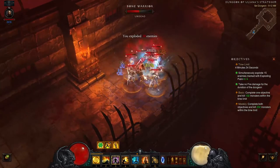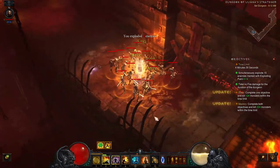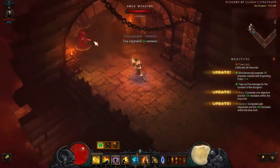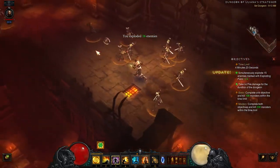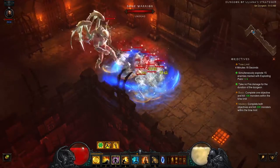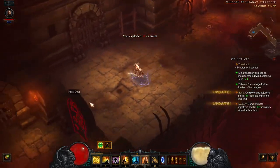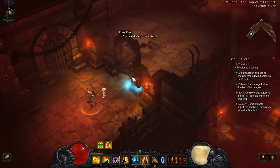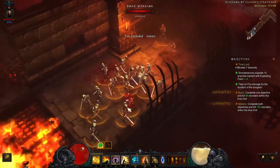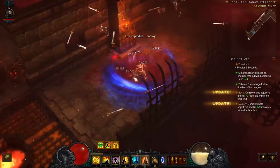Here's the first Fire Trap. Make sure you have a Dashing Strike charge available and use it to jump across. If there are any monsters sitting on top of the Fire Trap, use Cyclone Strike to pull them out of it. Don't attempt to run across it — it's not worth the risk. That was grouping number one of four. Here's another group: suck them in close with Cyclone Strike, then attack with Crippling Wave to apply Exploding Palm and kill them off for group number two.